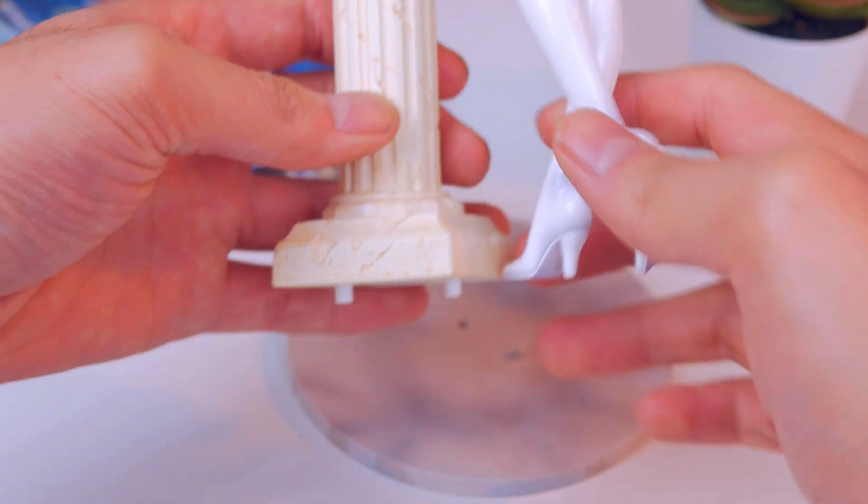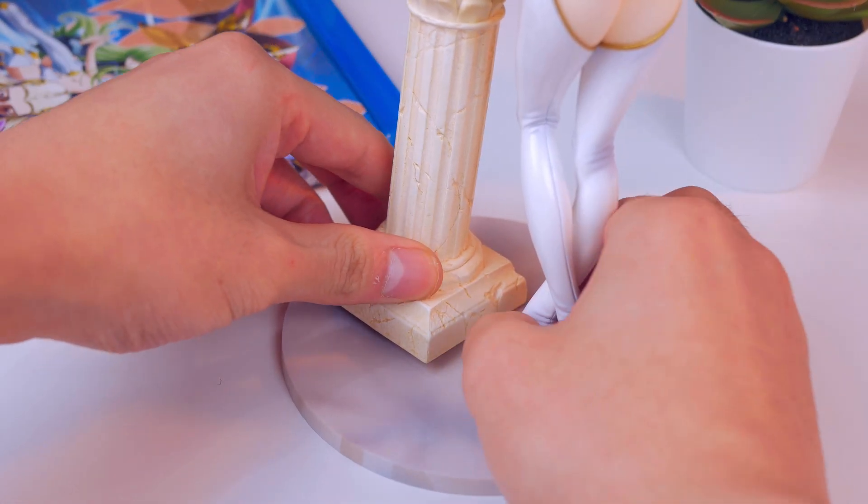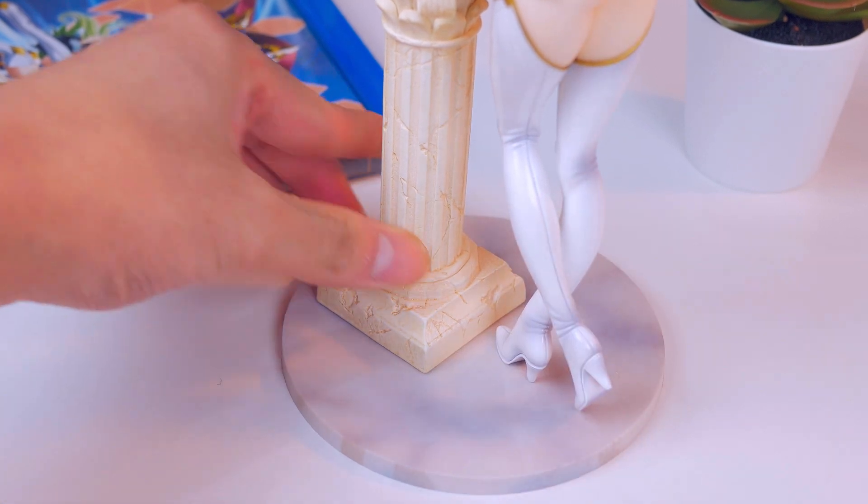Assembly is actually relatively simple. You just plop her on the base and bam — she's got some pegs on there, you just plug it in. Good to go. I love simple figures, 10 out of 10.